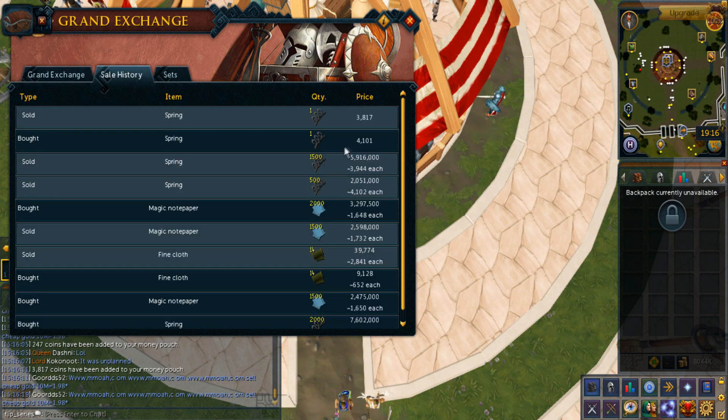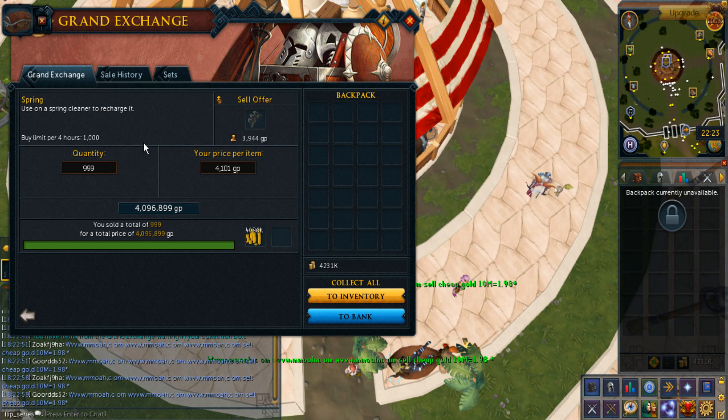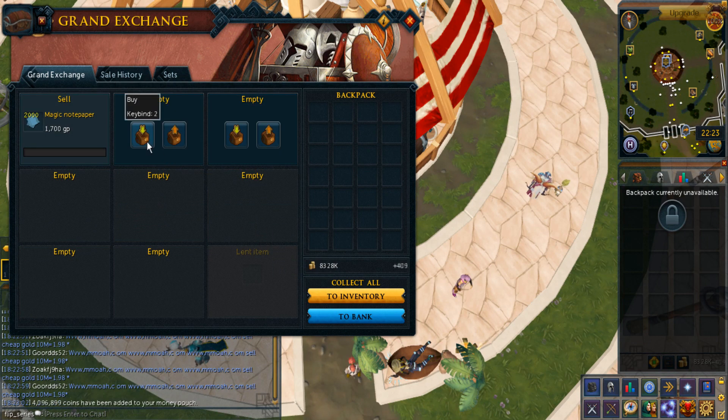That was actually quite dumb to undercut because the instant buy price was just only 1gp under how much I originally wanted to sell it for. So I just logged in to check my flips - the magic notepaper just isn't selling at all but the springs have actually sold.